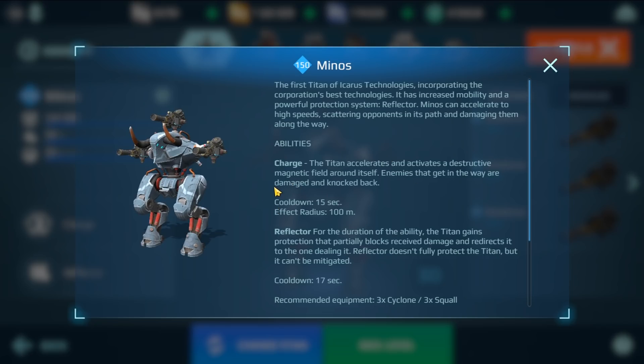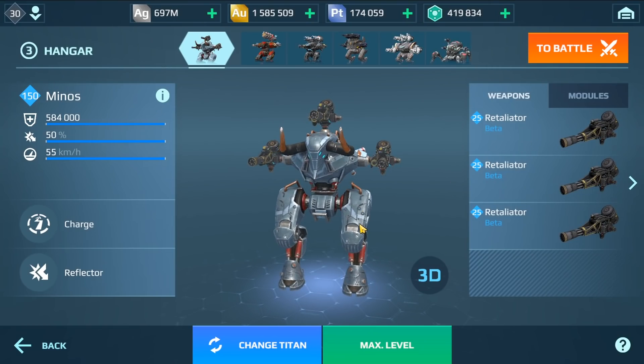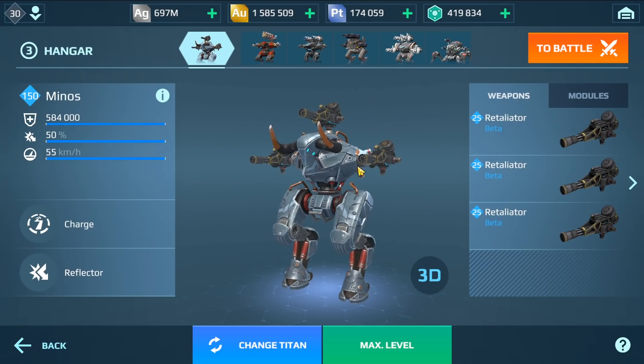It has an ability called Charge — the titan accelerates and activates a destructive magnetic field around itself. Enemies that get in the way are damaged and knocked back. The effect radius is 100 meters and the cooldown is 50 seconds. It also has the Reflector, like the Hawk ability — enemies that shoot at it will receive redirect damage.